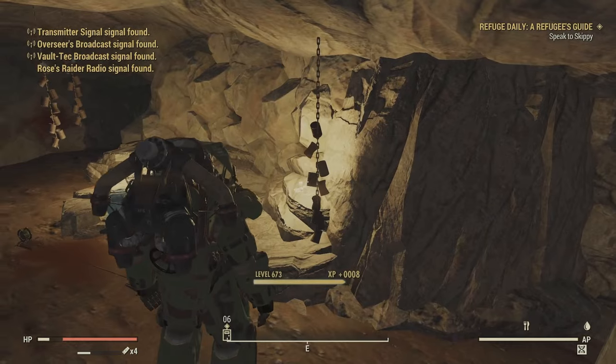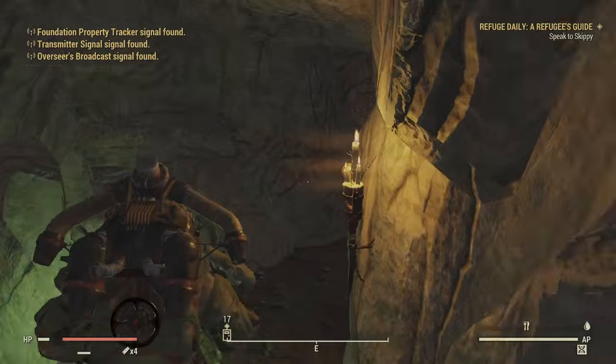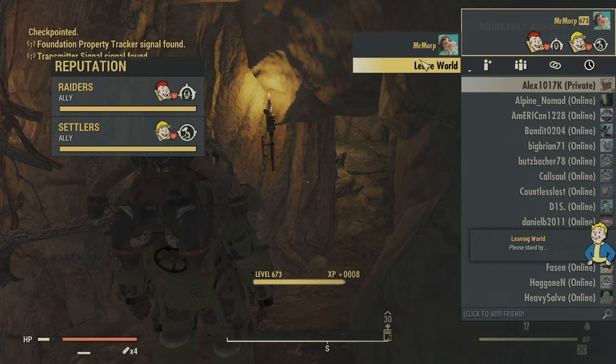Each time that you pick them up, you get the tin cans off of them. There's going to be one more once you go off to the left, and as soon as you grab the last one, you just leave the server and when you come back in you're going to load directly in front of the front door.